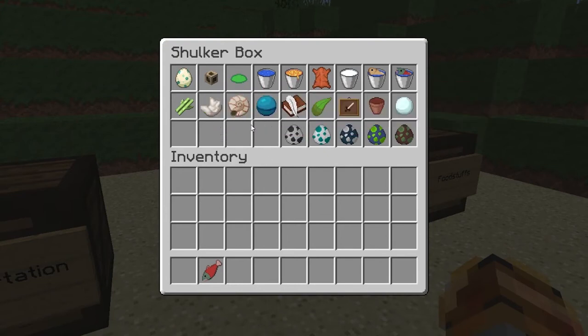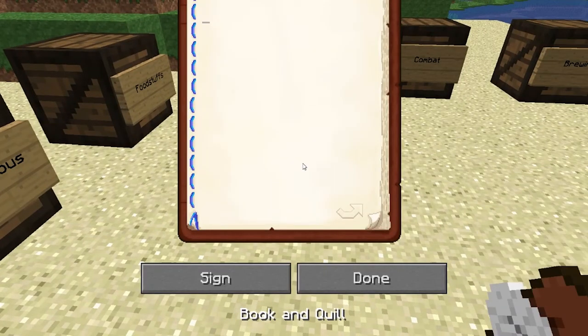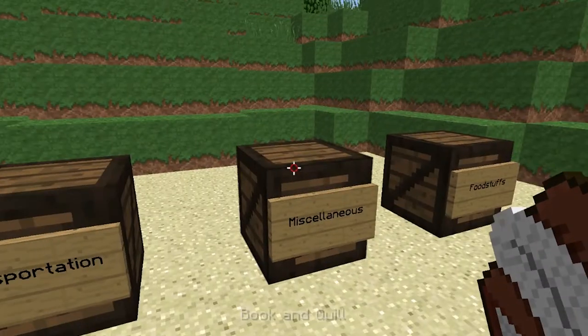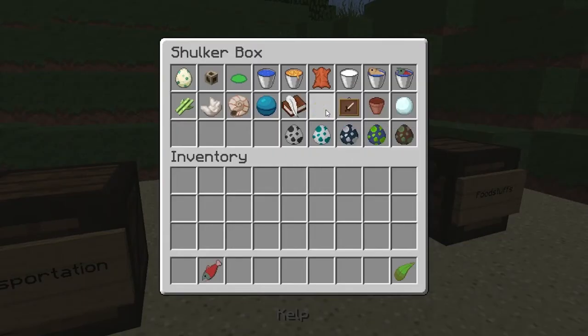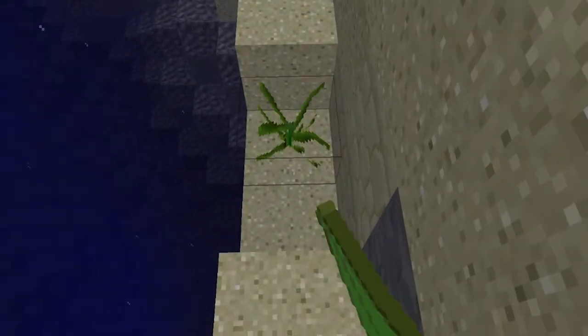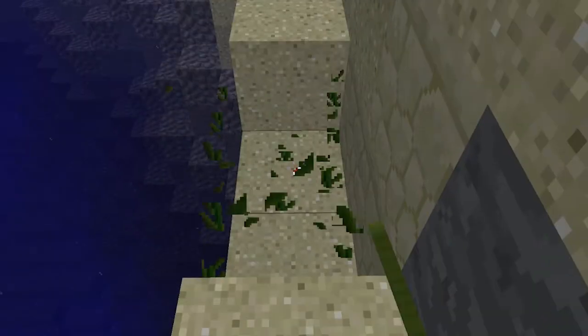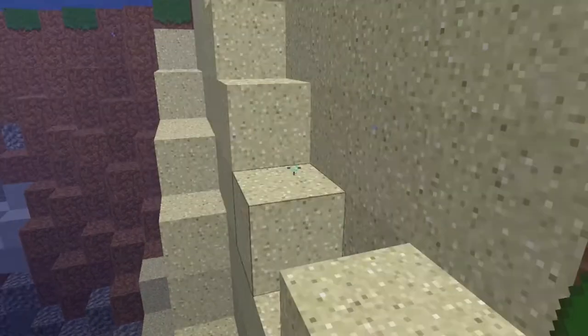Quartz just got updated to be white. Nautilus shells and heart of the sea are 32x32. Book — this has actually been in the texture pack for a while, but I forgot to mention it. All that's changed is the binding on the side of the book is blue. I will update it, and this is what it's going to look like in this version of the texture pack. Kelp — you probably saw it when I was showing off the seagrass. It's 32x32 and it's still animated, so that's good.